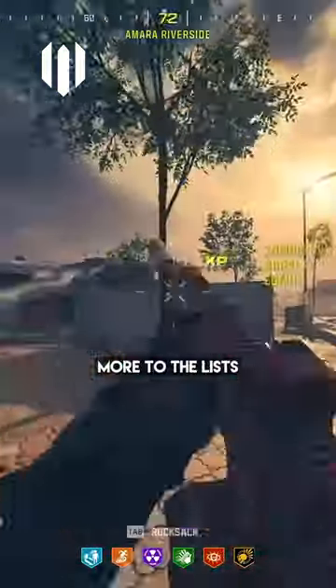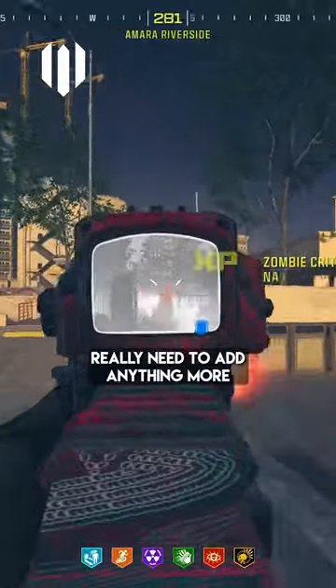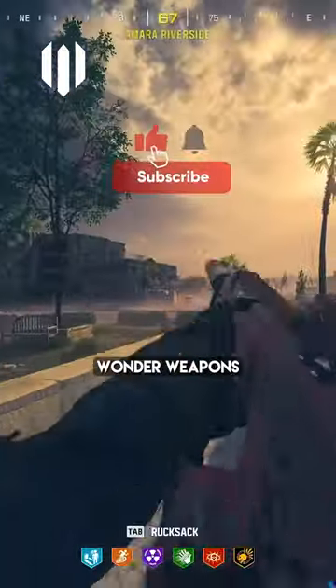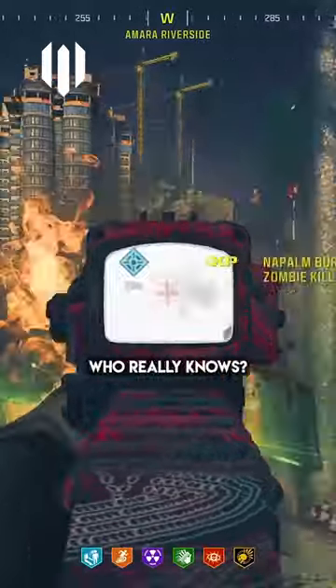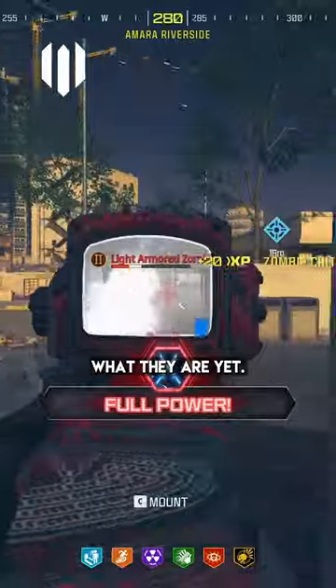I don't know if they're going to add more to the lists that are already there. We've already got most of the perks in the game, and I don't know if they really need to add anything more to the ethereum list. Of course we are going to see more wonder weapons — we've just seen the VR11, so that will probably go into that menu — but who really knows at the moment. We will get more schematics, we just don't know what they are yet.